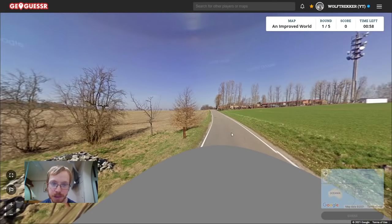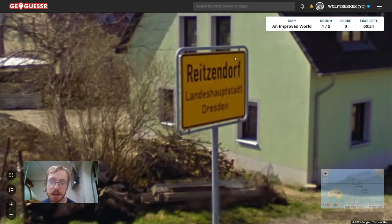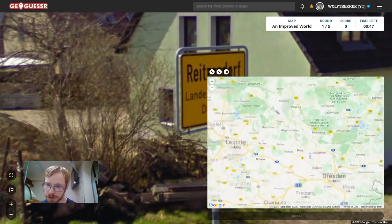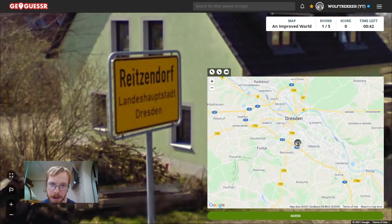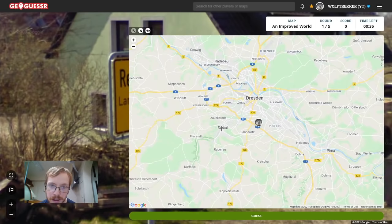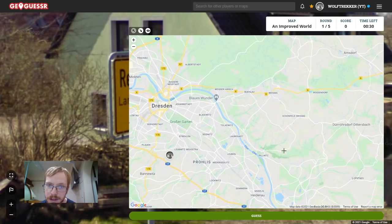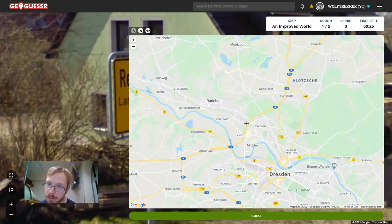Improved world, no move. We have a European location to start off with — Reitzendorf, and this is Dresden. Let's go into Dresden. This should be on the edge of the city somewhere. Can we find a Reitzendorf? Let's have a look. I'm going to look around the city, around the edge of the city. Only the cities are covered in Germany.